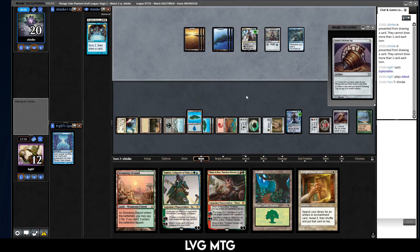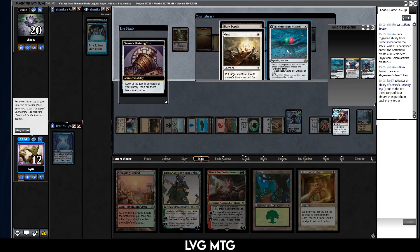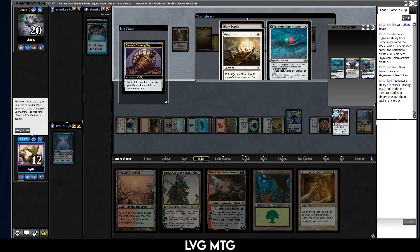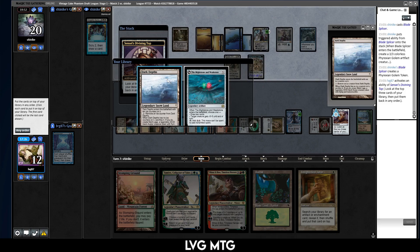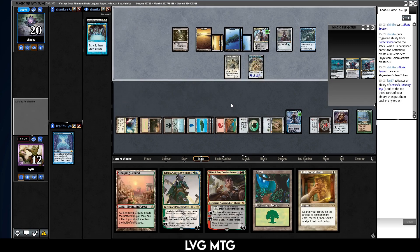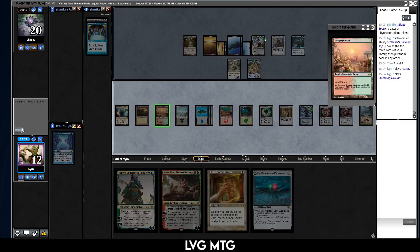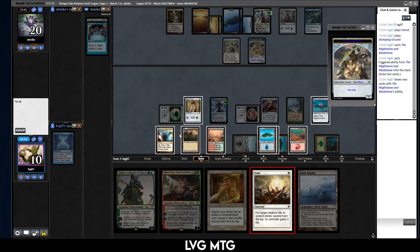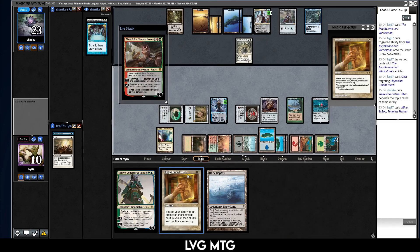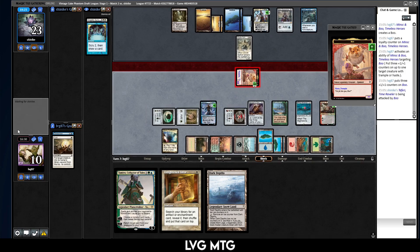Not under any immediate pressure. Mutavault — nice. Plus Teferi, Blade Splicer. Oust — Mightstone and Weakstone. Can Oust the Golem — yeah, I think Oust is gonna be better. No, Mightstone and Weakstone is going to be better. So let's put that on top, kill the Golem, play a land, and also just draw two with this. Let's just draw two actually — I'll draw the Oust, Oust the Golem, play Minsc and Boo, make a guy, put some counters on it, go off to the Teferi.